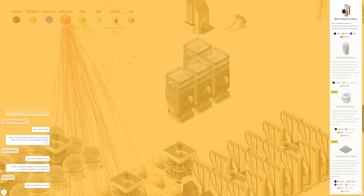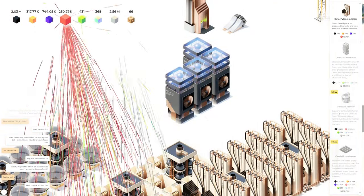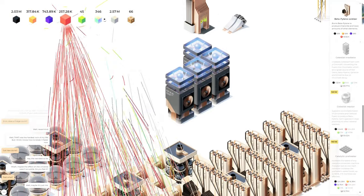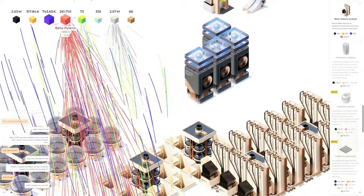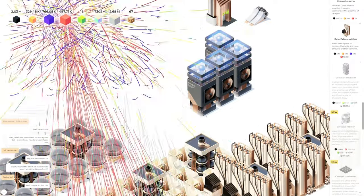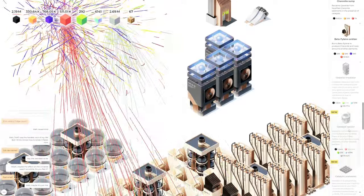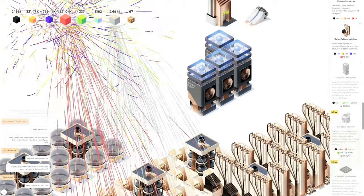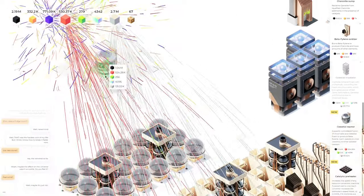We have so much celestial foam and we need so much of everything else. 500,000 on the beta piling and then we'll get a celestial reactor, which will do controllable fusion between chromalights and celestial foam to produce beta piling. Beta piling is our number one resource right now. We're getting close — almost 500,000, come on! I want the celestial reactor so bad. I'm hoping this is the answer to getting more beta piling. There we go — we got it!